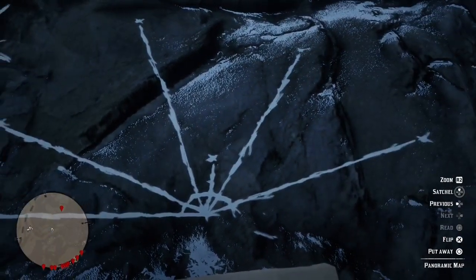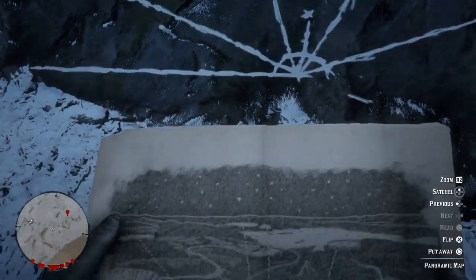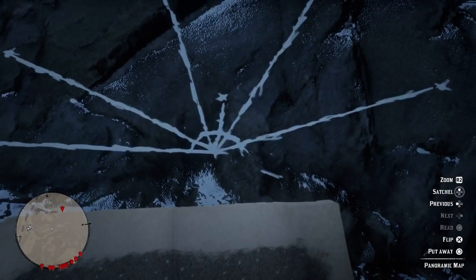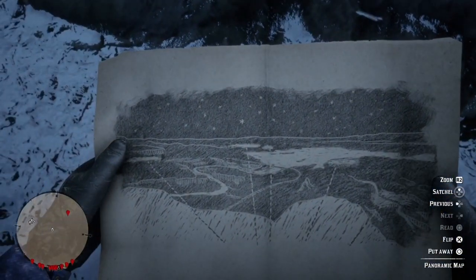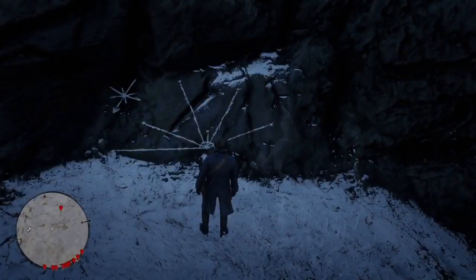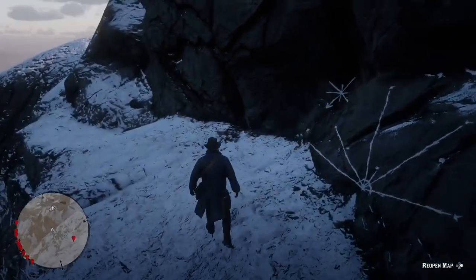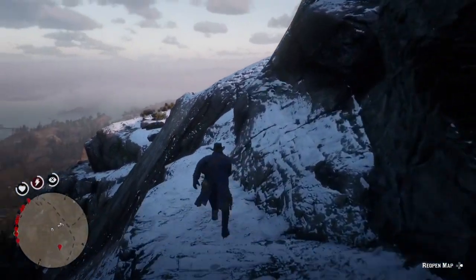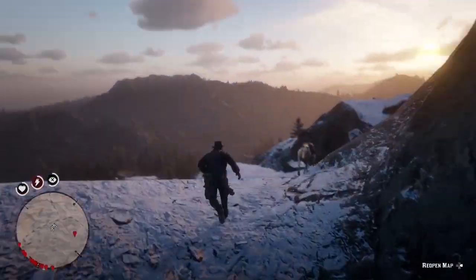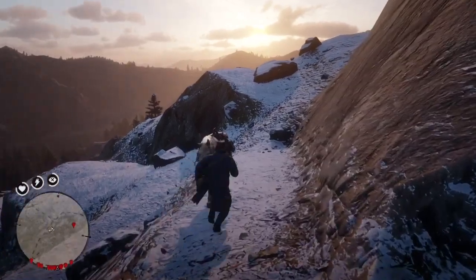I don't know what these lines are pointing out, but it seems like there's a star symbol on the tip of each line. It also has a little compass in the top left corner showing southwest. I have no idea what these lines mean or what the map means.